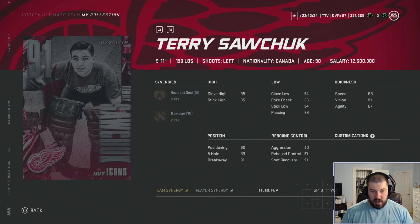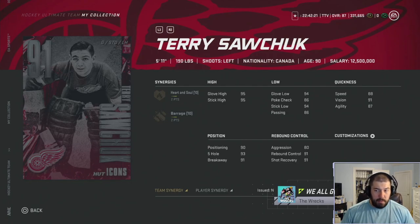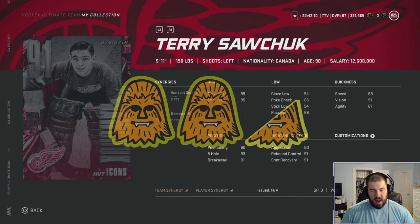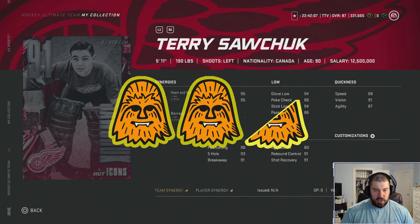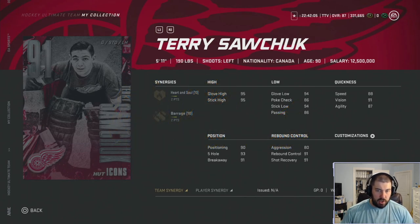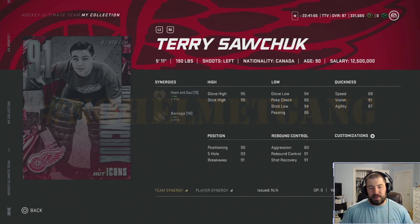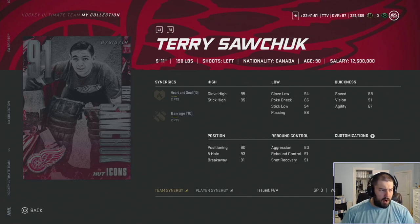He actually has really good attributes — he's just small at 5-foot-11. The aggression being only 80 is actually a good number. But you're getting a goaltender for the synergies, and I don't think you're going to pick up a 5-foot-11 goaltender as your starter. Because of that, I'm going to give Terry Sawchuck two and a half chewies — great attributes, but his size hurts him and the bad team synergies hurt him too. He might be on my team at the end of the year for a no-helmet squad with all old-school players.